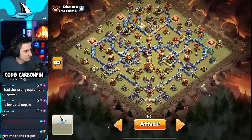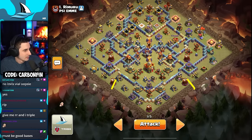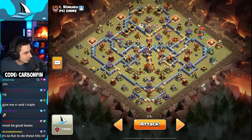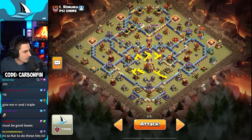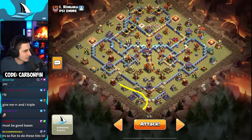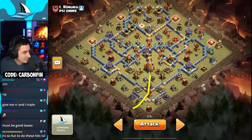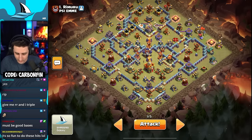Let me draw my plan out. I'm going to do a warden walk down here into the monolith, rocket loon here and here, then invis so the warden ability hits the town hall and takes out the clan castle. Two earthquakes because the builders will probably repair in time. The warden will rage through here and grab the monolith — the town hall will stay up — and then we can send extra rock loons in to grab it, or drop the royal champion, or have the warden continue his walk and grab the town hall.